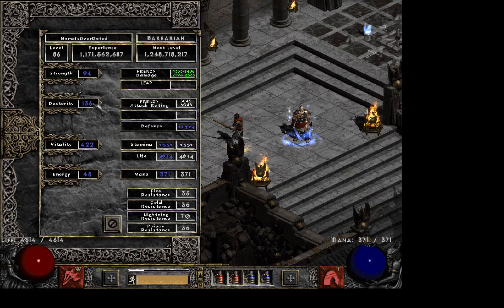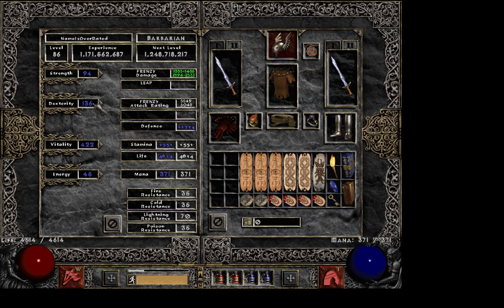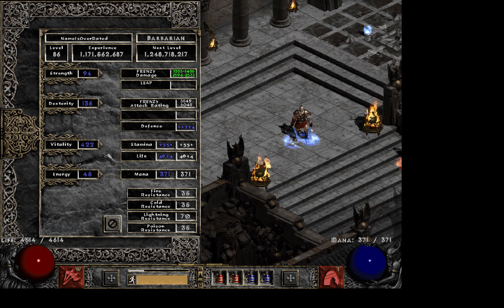You don't need any dexterity if you're going with axes. But if you're using swords, which I am, then you need dexterity. Reif requires 136 dexterity, so that's what I use. For vitality, I put the rest of my points here. I have 2020 life unbuffed, which is quite a bit.